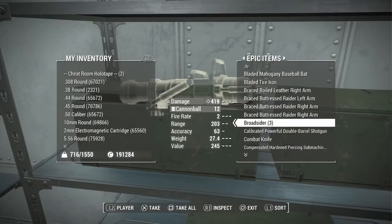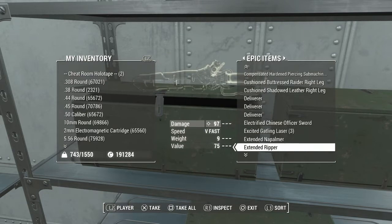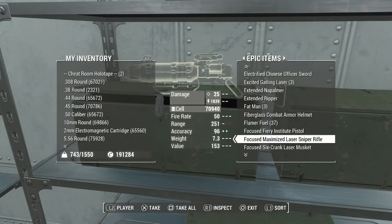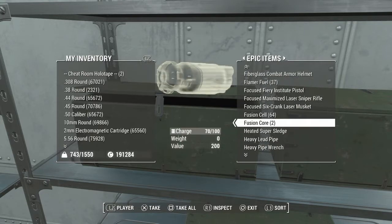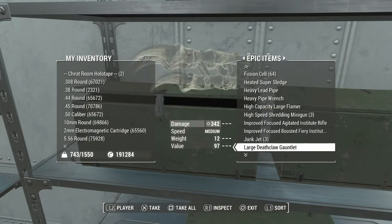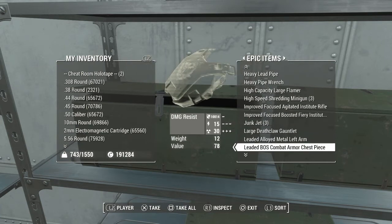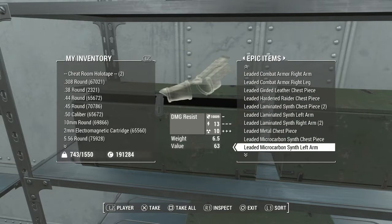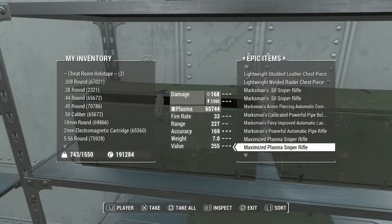I want to try one of these things — I've never used one before and now I have cannonballs for it. Senate Ripper, Fat Man — I already have Fat Man. Fusion cores — I'll take some, why not. This one is 90, I'll take all of them. Junk Jet. These all have 10,000 resistance because of one of the mods I have that I still need to edit — sorry about that.